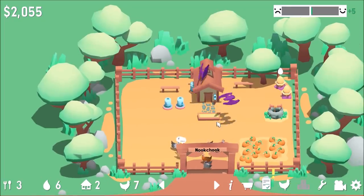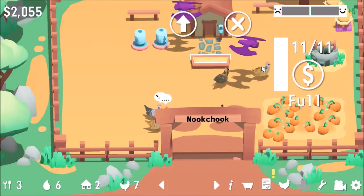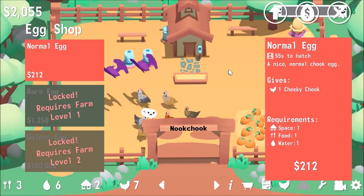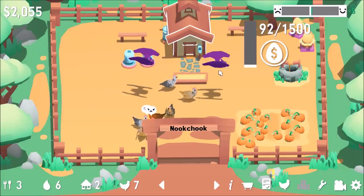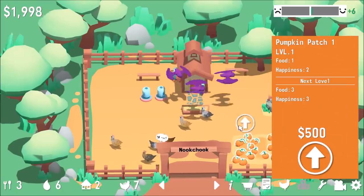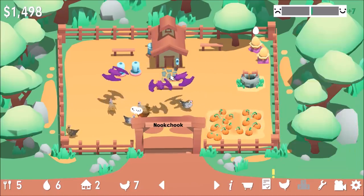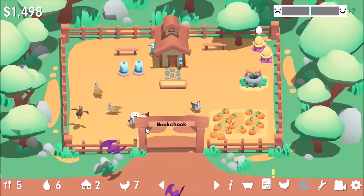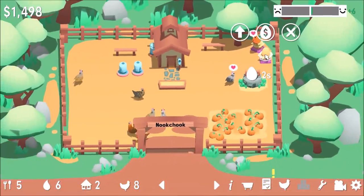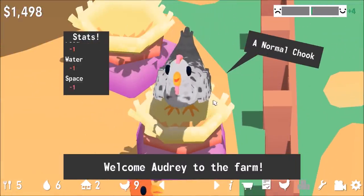Egg incubators control temperature and humidity so eggs hatch into healthy chickens. What's going on with you guys? Chatting about food? Go eat something then. You require more food upgrades but you're good now. I can upgrade the pumpkin patch if I want — all these bats going around. That's going to give us food also. Angela the chicken is here! And Audrey too.